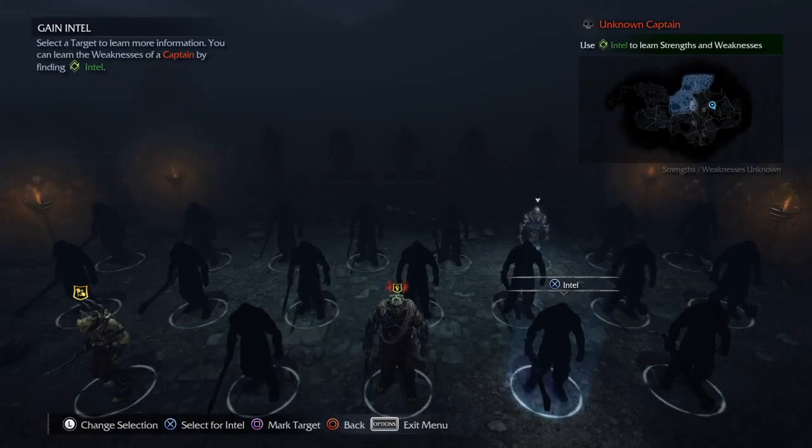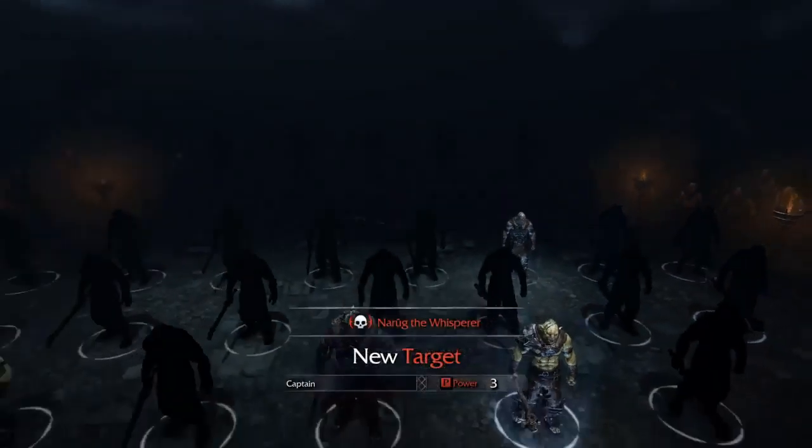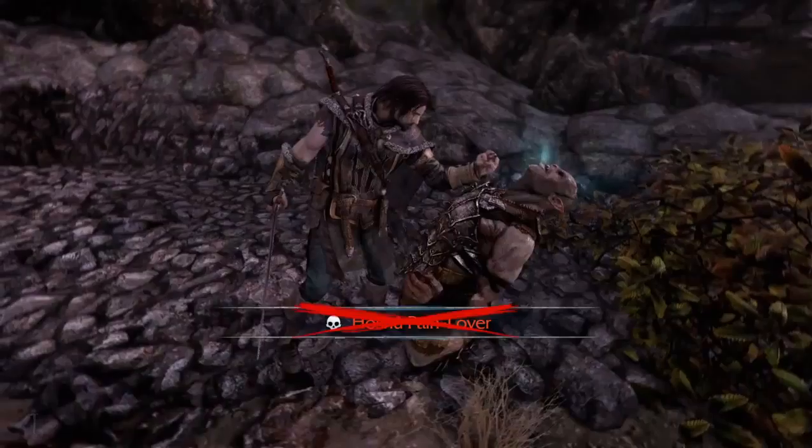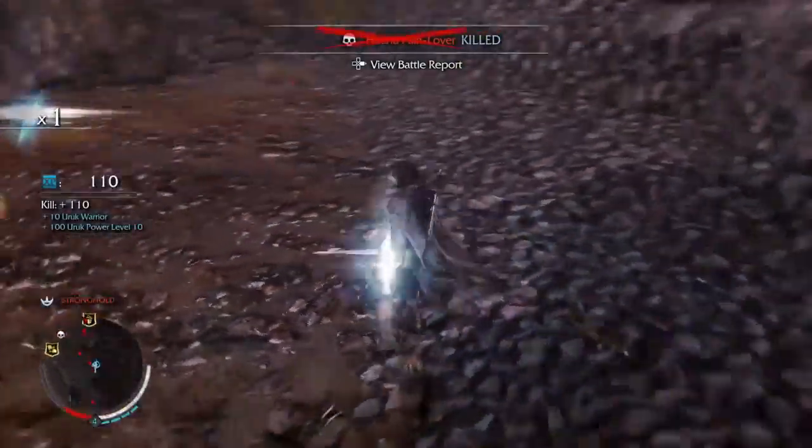As you can see there's three rows of them. Later on you'll unlock more rows because you can see more shadows in the background. You only get one at a time. But since you used a captain to gain info on that captain, you got his weaknesses too.